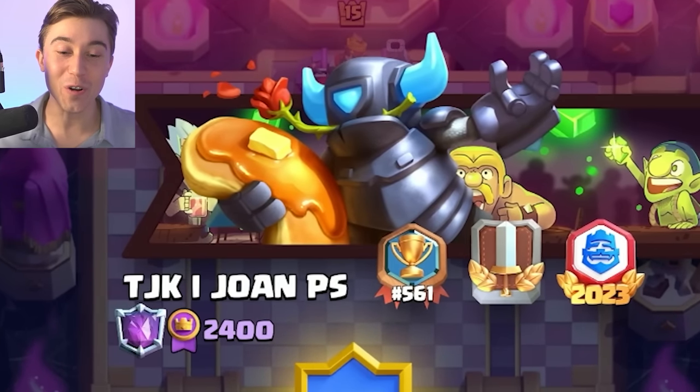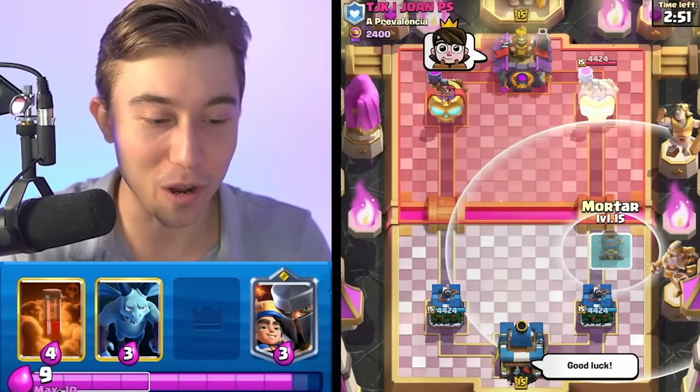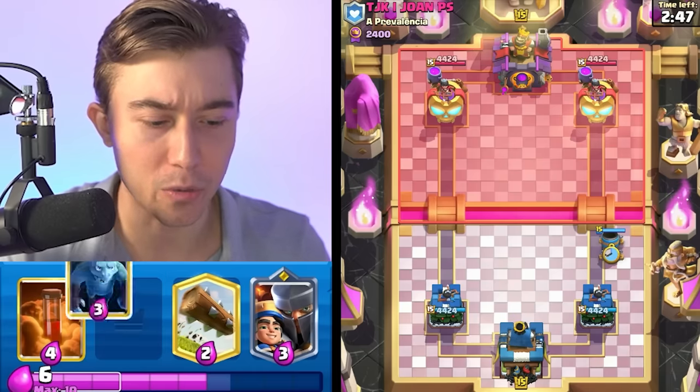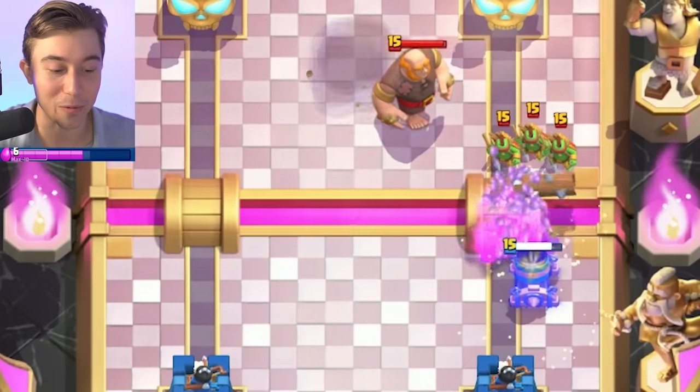We've got a game against someone that finished 561 in the world — he's given us good luck, and I think we will probably need that. We're going to go in for a mortar on the right-hand side to see what he's going to respond with — it'll tell us a lot about his deck. He's going to have a Giant, and it's probably going to be Giant Graveyard.